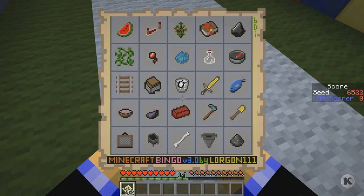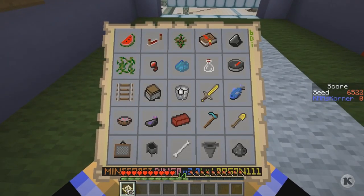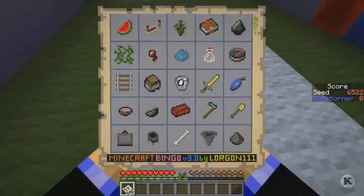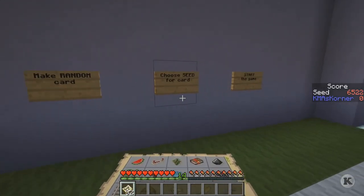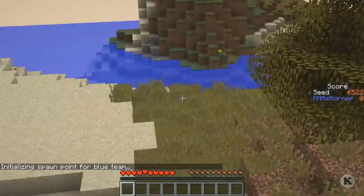I took a quick gander at the card and I've decided to do the top right to the bottom left — the one that starts with the flint, the empty bottles, the milk, the ink sack, and the picture. The only iron I have to get is three; everything else I can get on the surface real quick. Finding a sheep or the moo cow might be the hardest part.